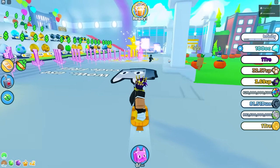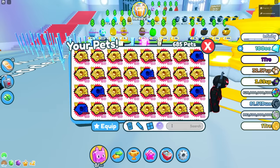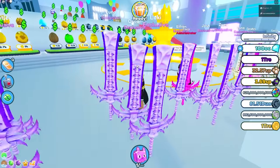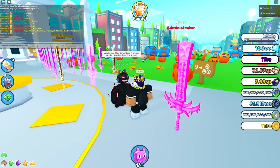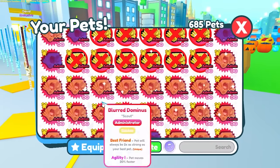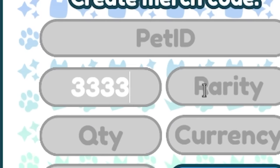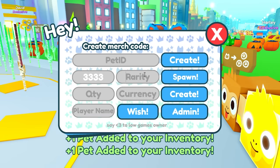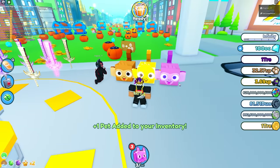Big shout out to pawcatyt, who has all these sword pets. I also have admin sword pets, but not the same type he has. He wants huge monkeys — normal, golden, and rainbow — for some of his pets. So I'm going to spawn those in: three, three, three, and then a golden and a rainbow. There we go — normal, golden, and rainbow ready.